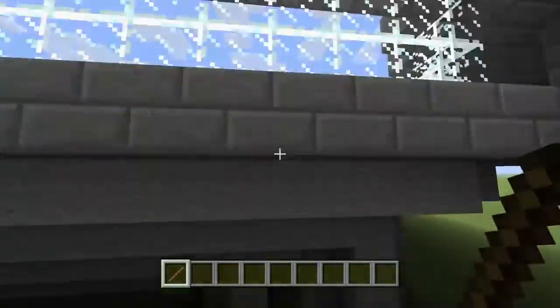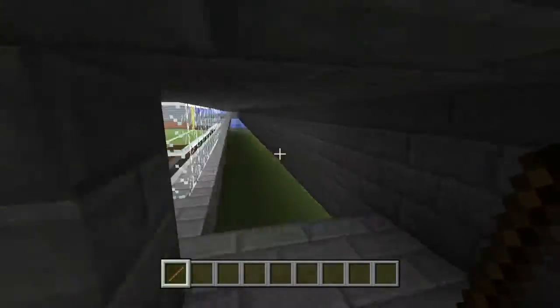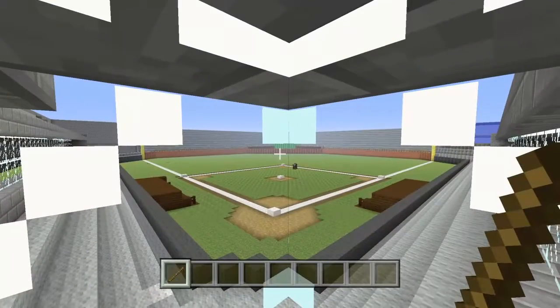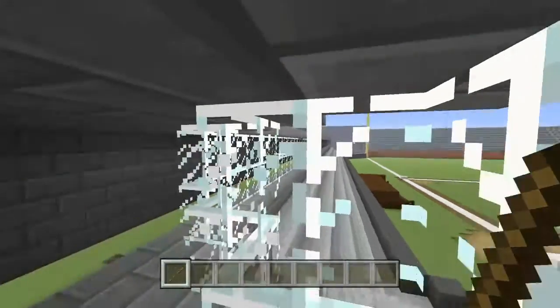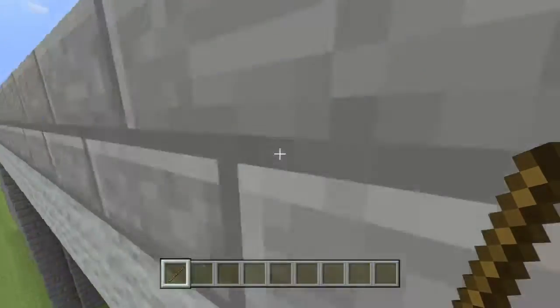Now let's show them the VIP zone. There's no way to get to it — well, actually there is. Here's the VIP zone. What a view — you can see everything so clearly. That right there would be the best spot, and here's the press box.